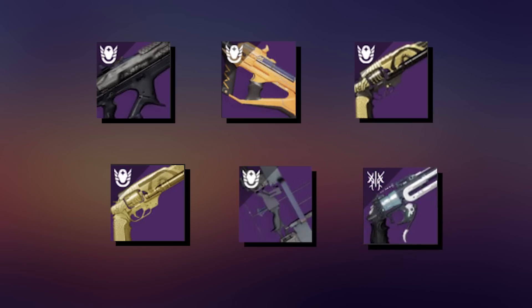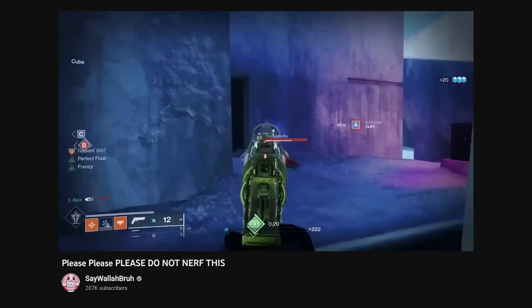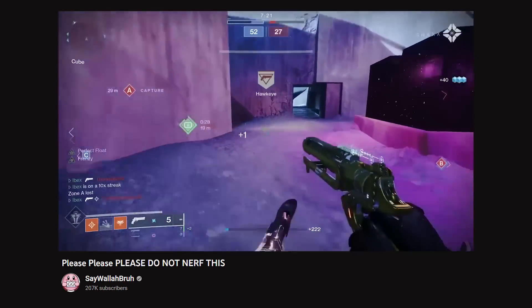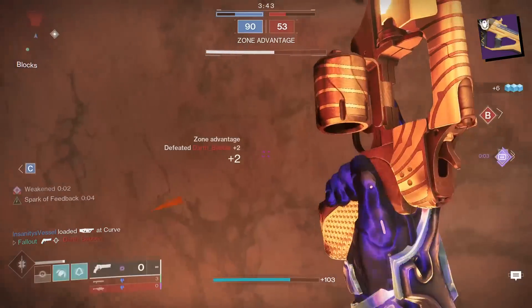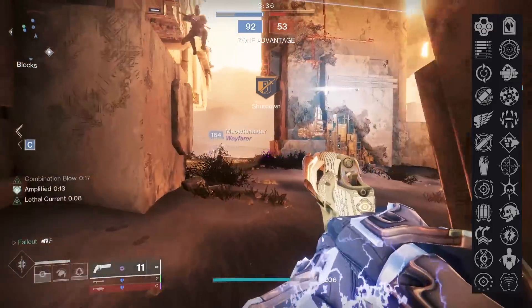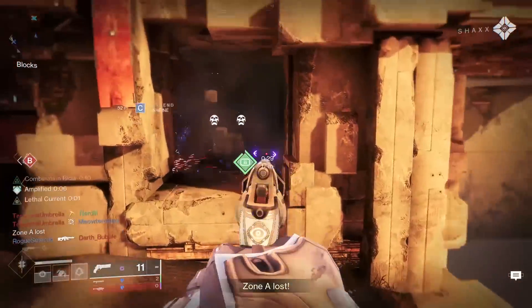Out of that list, I'm only really interested in three: Exalted Truth, which I have, but also the Posterity and the Prolonged Engagement. The talented Walla has a video on his channel featuring the broken combo on Posterity, and it looks fun — allows the gun to three-tap to the head, which is huge for a 180 RPM hand cannon. Prolonged Engagement I would love to try out, but it's a Vanguard weapon drop, meaning the odds are really bad that you'll get one with Perfect Float and Frenzy together — 12 perks in both column three and column four. If you're lucky enough to have that roll, I kind of hate you a little bit — let me know how you feel about it.